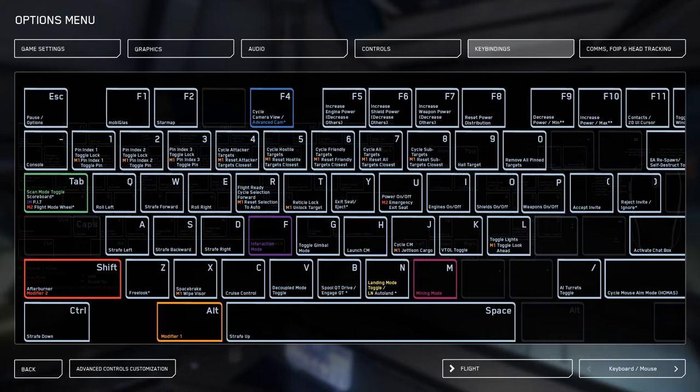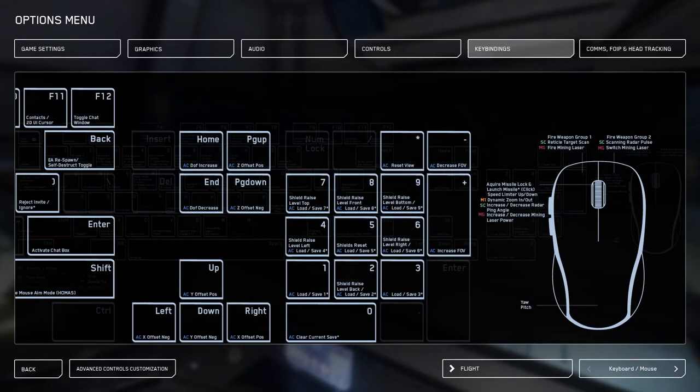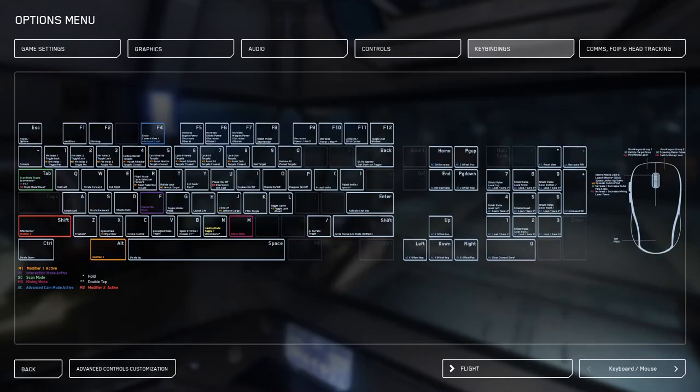If you have a ship with directional thrusters, K is the VTOL toggle — Vertical Takeoff and Landing — which changes the thruster's direction from hover to accelerate mode. F4 changes our cameras from first person to third person, and Z unlocks the camera's direction for free look. On the mouse, left click is primary weapons, right click is secondary weapons, clicking the mouse wheel locks and fires missiles, and scrolling the wheel adjusts the ship's max speed limit.